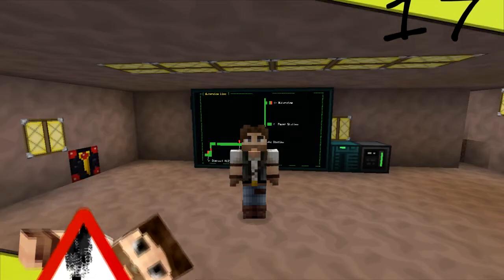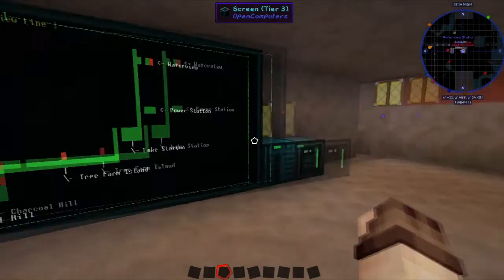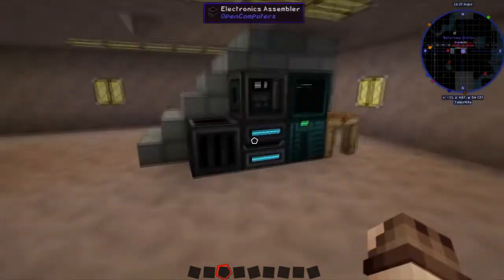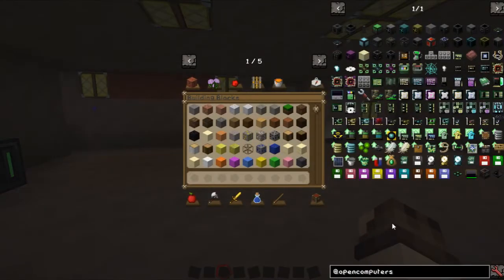So let's get started. In a previous episode we created the map shown here, and we've got computers here. I can see by the end of the series we're going to have a lot of computers everywhere if we keep doing what we're currently doing. So what I thought we'd have a look at is in OpenComputers — just like in the real world, you can upgrade your very tiny little PC to be a much bigger, gruntier, and more powerful machine by putting it into a server.